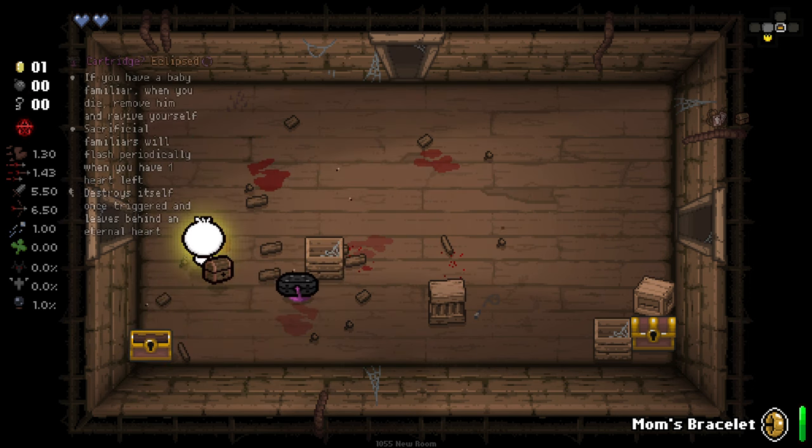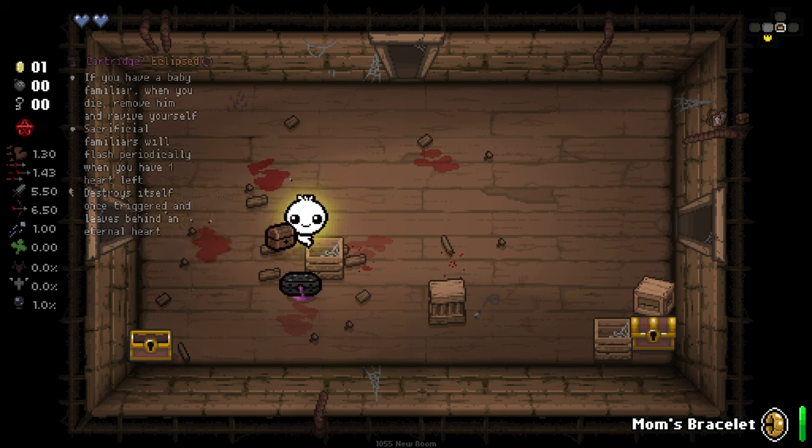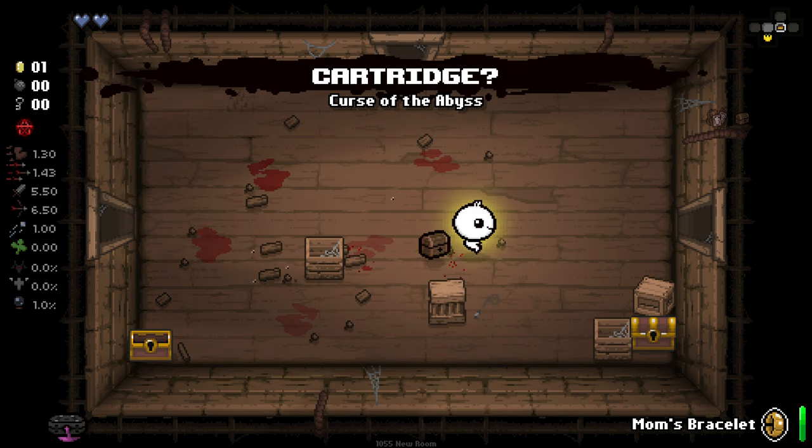If you have a baby familiar, when you die, remove him and revive yourself. Sacrificial familiars will flash periodically. That's actually pretty good.